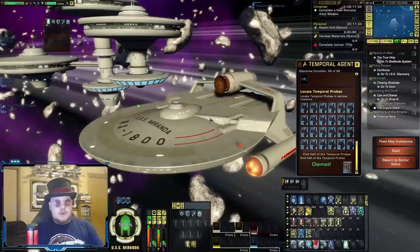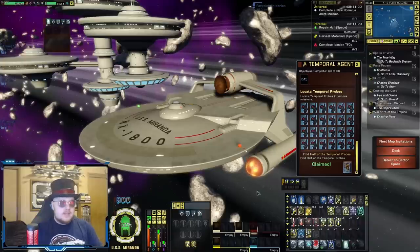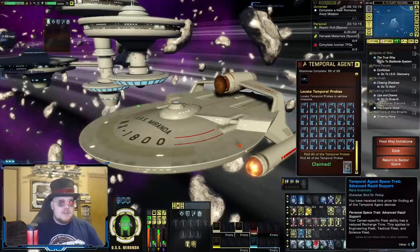The last of what I would call the essential rewards from the Temporal Recruitment event is available from the probes. When you find half the probes, you unlock a personal space trait called Rapid Support, which will reduce the cooldown of your fleet abilities — Tactical Fleet for Tactical Officers, Engineering Fleet for Engineering Officers, and Science Fleet for Science Officers. This is hardly a crazy meta trait, but if you're on a free-to-play build, any free traits you can get your hands on are always helpful. If you're a Tactical Officer especially, Tactical Fleet can provide some really nice buffs. When you find all the probes, you get an advanced version of the same trait, which lowers the cooldown even further.